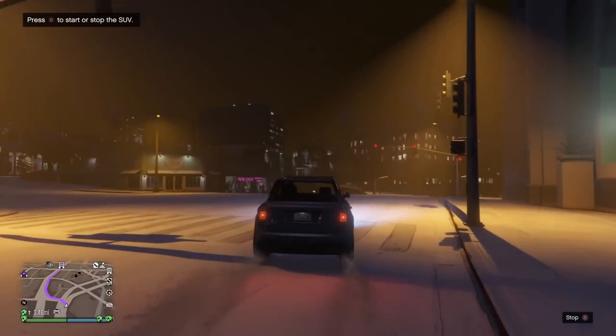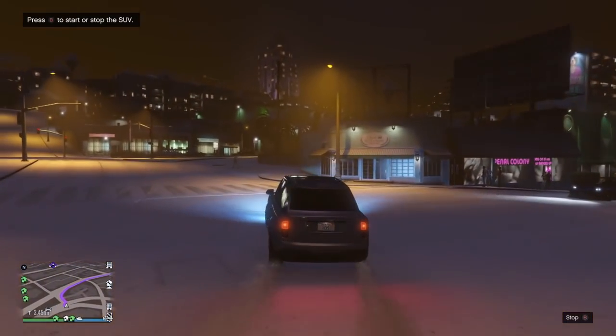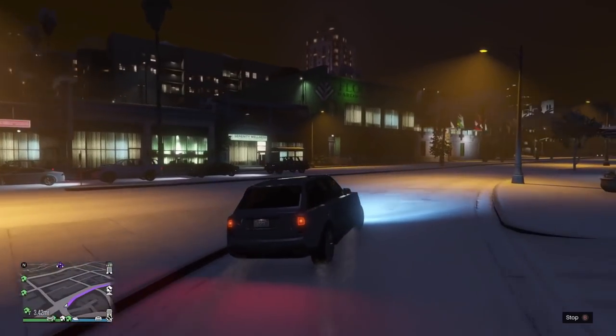The SUV service is kind of like the agency SUV ability except you have an AI that drives you around. It's basically a taxi service with an armored Jubilee, and unlike the service from your agency, it doesn't fast travel — you actually have to drive there.